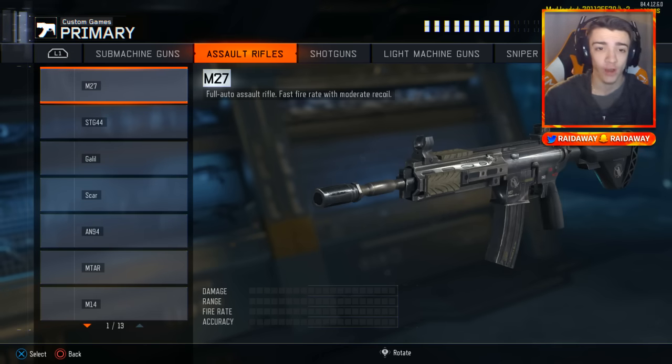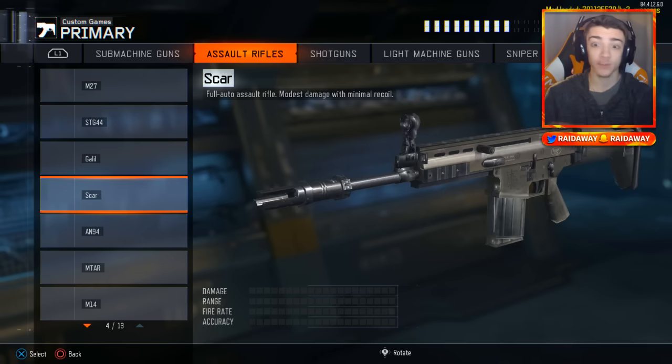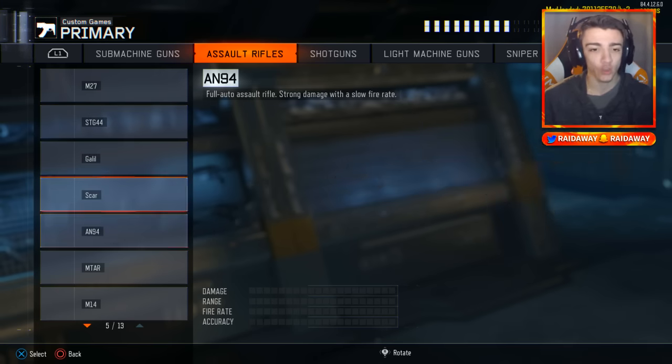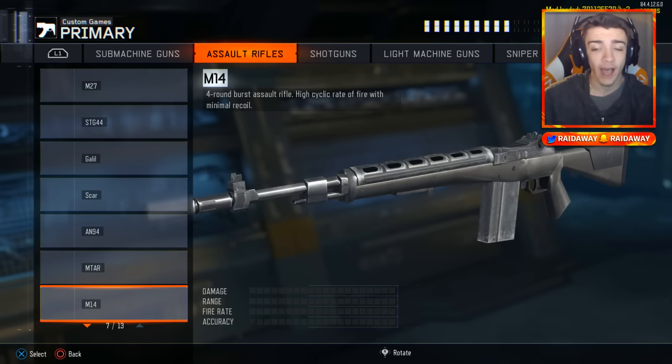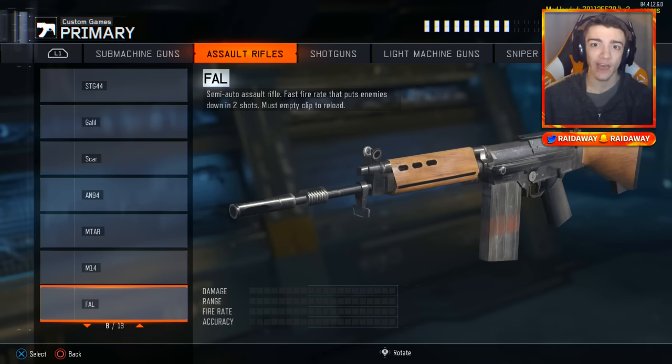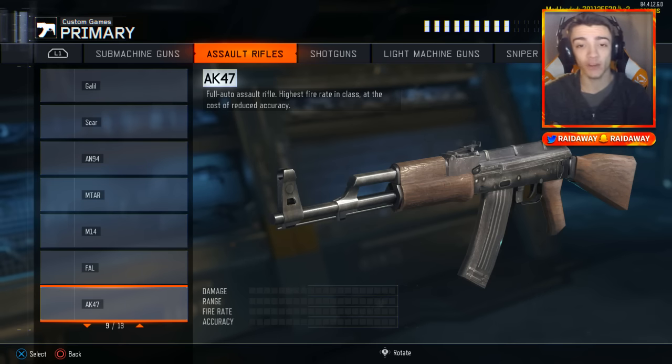Moving on to assault rifles, we have the M27, the STG44, the Galil — a recently added DLC weapon in Black Ops 3 — the SCAR from Black Ops 2, the AN-94, the MTAR, the M14, the FAL — one of my personal favorite weapons ever in Call of Duty — and the AK-47. I would love to see an AK-47 DLC weapon come into Black Ops 3 at some point, but we can use it in this mod tools pack.